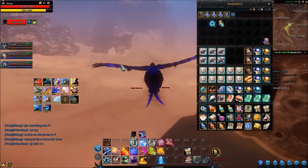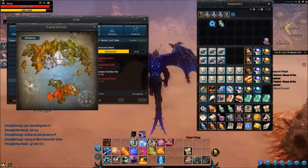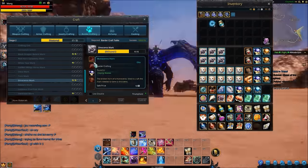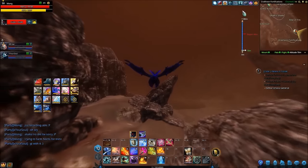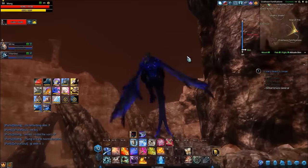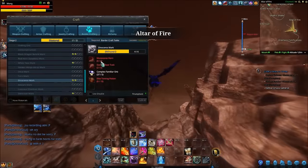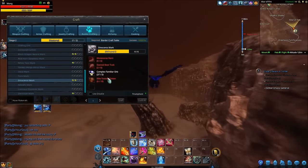But when you go and actually see the Monoceroses, you'll see that they're a lot closer together, so you can kill multiple at a time. That's why it makes them just a little bit easier to go ahead and kill, to get the Monoceros Horns over the Stained Bore Tusks. So we're going to go to the Monoceroses now just so I can show you where they are. The Elite Taming Potions come from the Barda Crafter, and Complex Familiar Orbs you have to make.